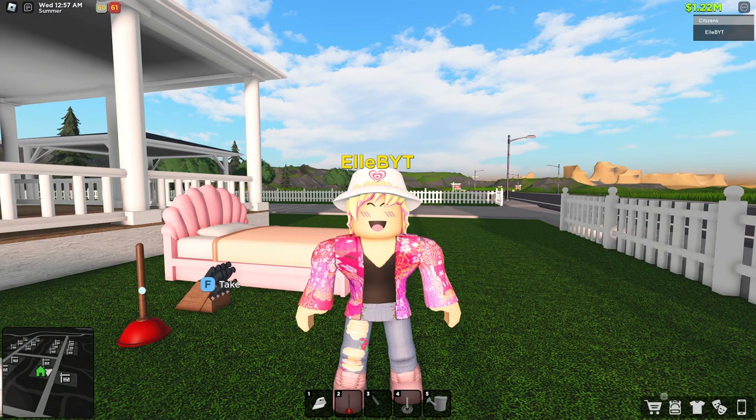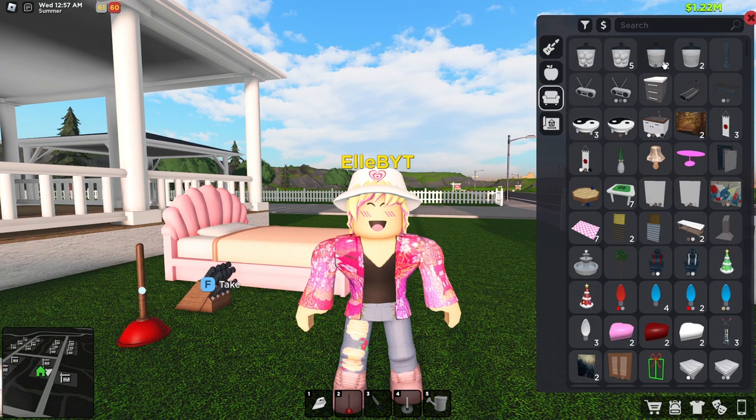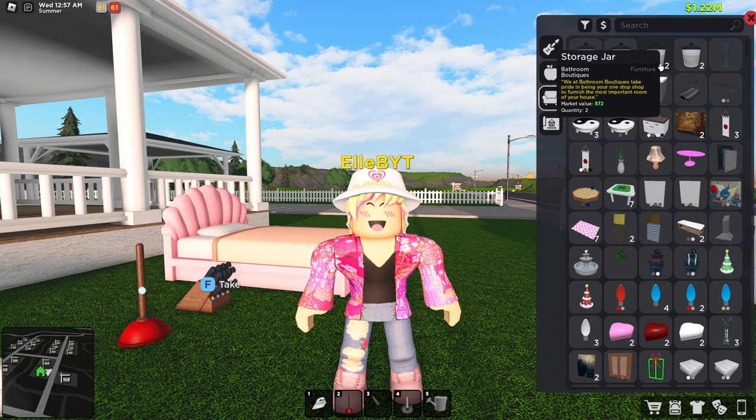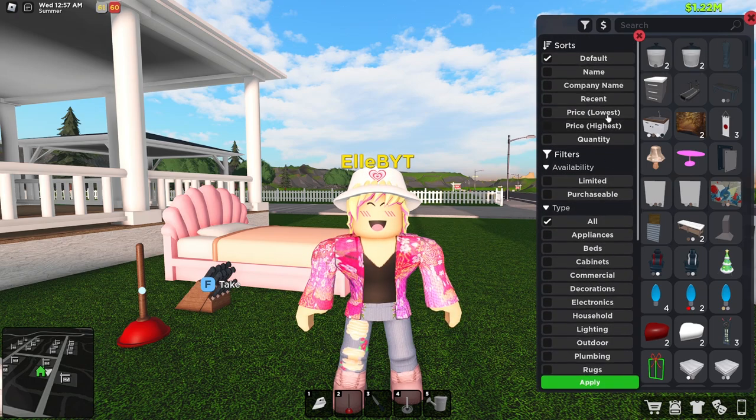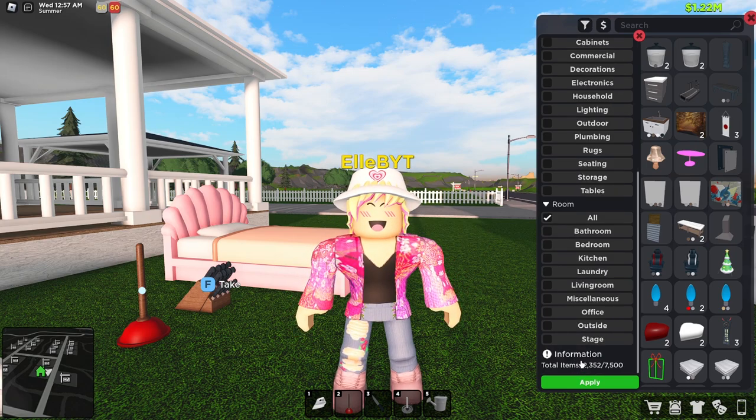A couple of new update features: you can buy quantities of food instead of just one, so at the supermarket you can mass-buy food without clicking buy repeatedly. Also, your furniture inventory now stacks — items are grouped by similar colors — with different sorting and filters similar to the furniture shop. They also increased the furniture inventory limit from 2,500 to 7,500, which is awesome.